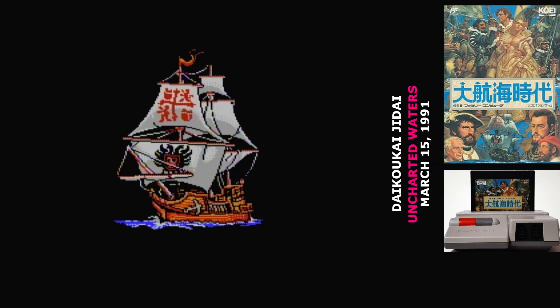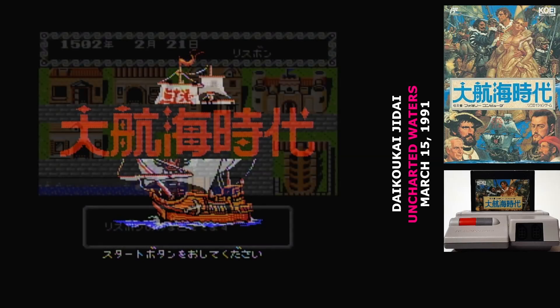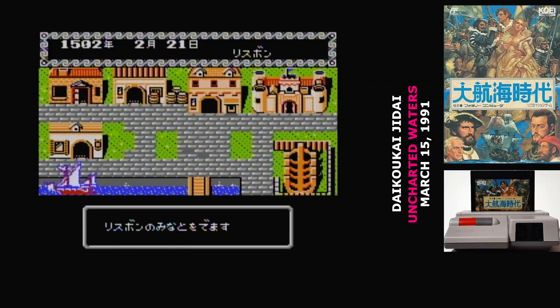There are two Famicom RPGs that are based on the Age of Sail, that vague time period of imperialism ranging from about the beginning of the 17th century to the end of the 19th century. The continents had been mapped, colonies had been founded, and a truly global trade network had begun. The really strange thing about there being two Famicom RPGs based on this time period is that they were released on the same day — and they couldn't be more different from each other.